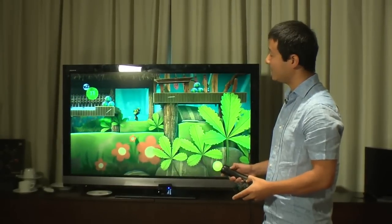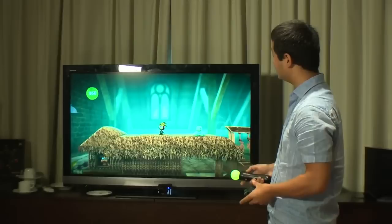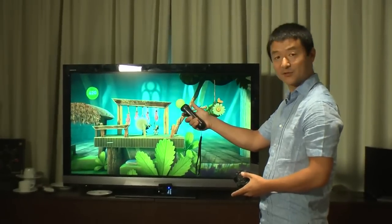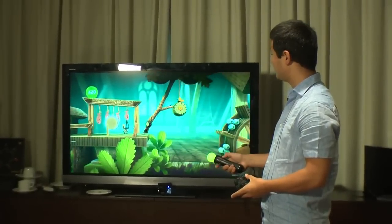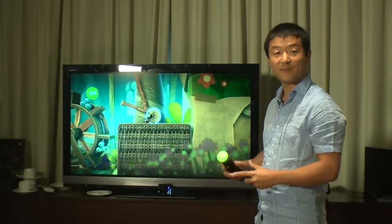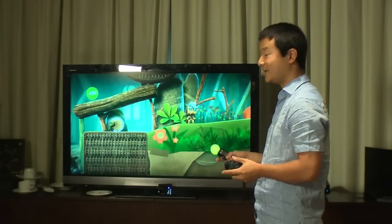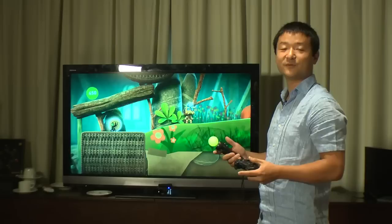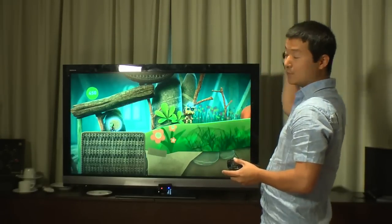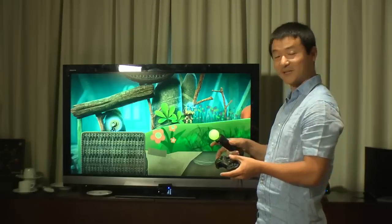You can play either with the six-axis in combination with the motion controller, or alternatively use a nav controller too. The jump button is on the Move button, and the grab is on the trigger button. With this setup you can play any of the levels from LBP — any of the community levels — and it's completely backward compatible. For levels that use the Creatinator or the paint gun in the Metal Gear Solid Pack, you can use the motion controller to target and shoot, which I personally enjoy much better than using the two sticks.